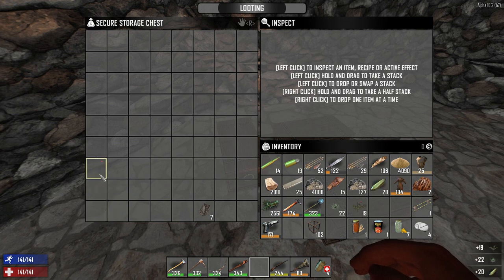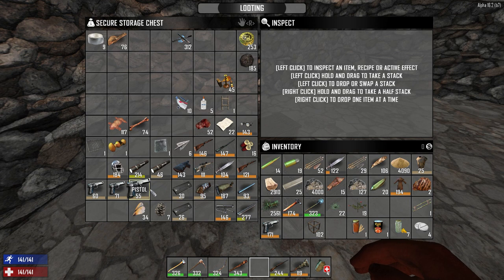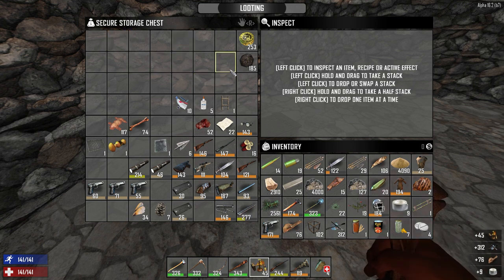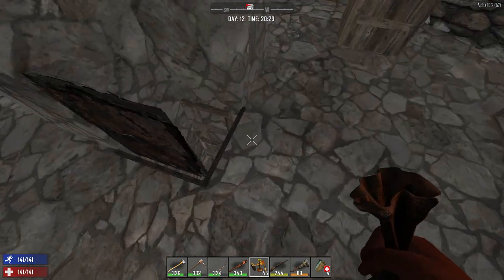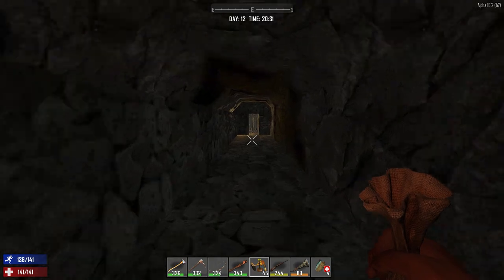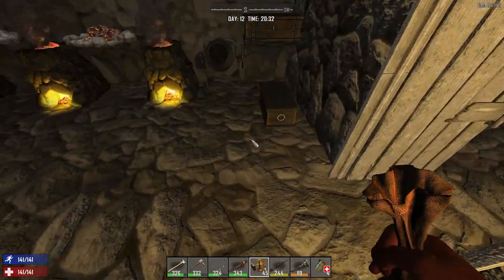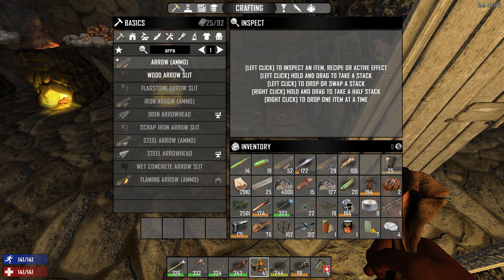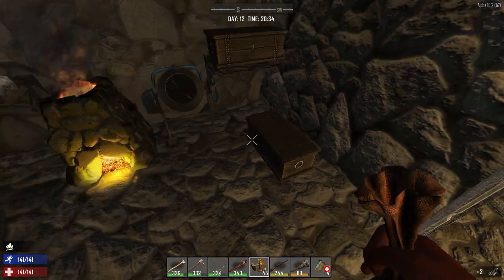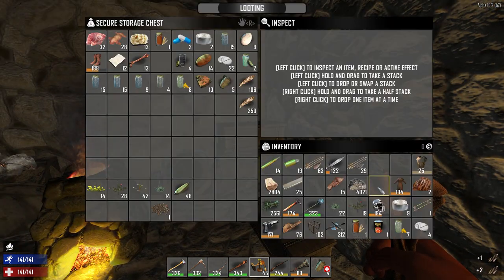We can actually take this stuff with us. All kinds of gun stuff in here — that's pretty awesome. Maybe I should just make the miner's helmet — it takes this and I think it's duct tape and glue. Let's go downstairs and see what it takes to make the miner's helmet. Sand — oh, we're going to make some arrows. We actually found the whatchamacallit for the crossbow. But I believe what we need for the crossbow is steel tip arrows only.